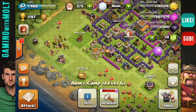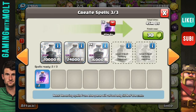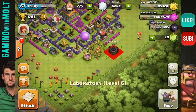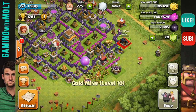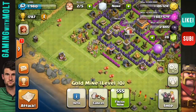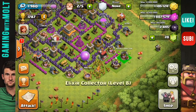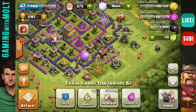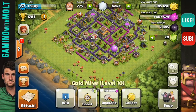We're just going to keep moving around the base plugging in all of these buildings, and then we're going to put our traps in there in a little bit. Bring that big guy in there — bring this elixir collector over and put it in between the two golds. That looks like it — that's it for placing the buildings.